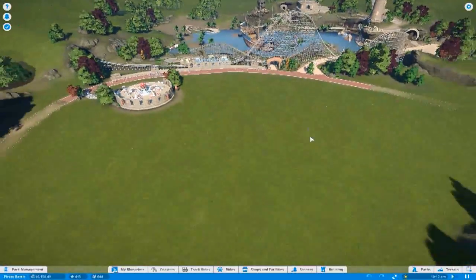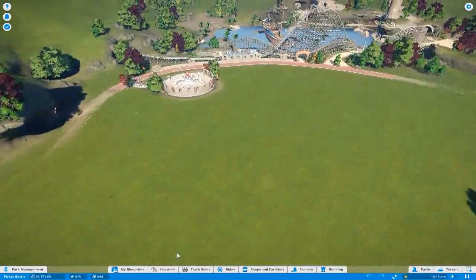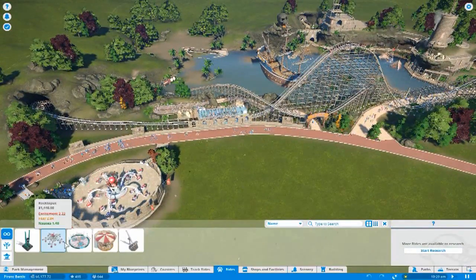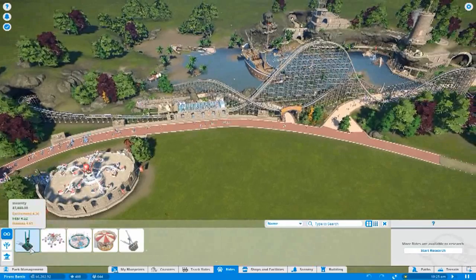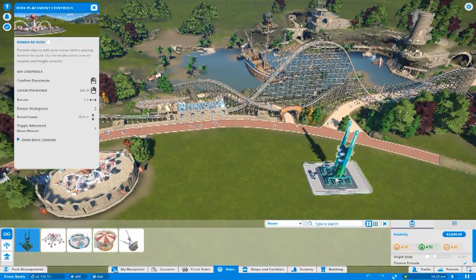How are we going to do this? We've got rides. Let's just chuck some rides in. That's a pretty calm ride, so we'll chuck an insanity ride in. Just because — why not?